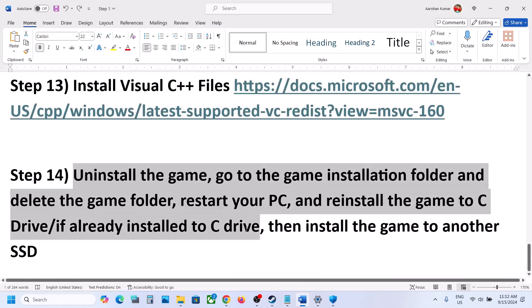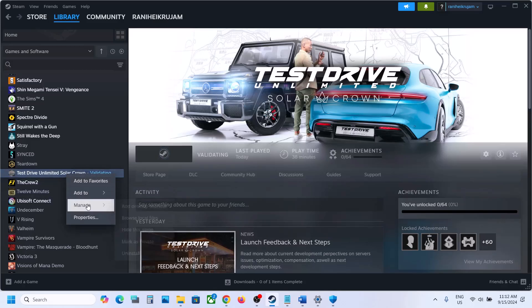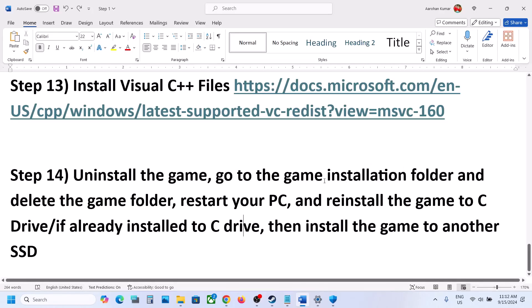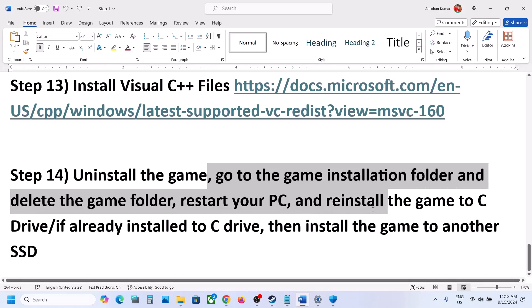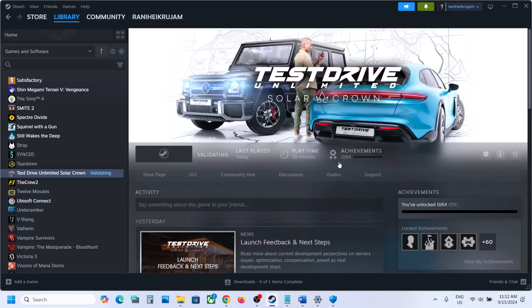The final step is to uninstall and reinstall the game to a different drive. Right-click on the game, select Manage, then Uninstall. After uninstalling, go to the game installation folder and delete the game folder, then restart the computer. If the game was on the D or E drive, try installing it to the C drive. If it was already on the C drive, try installing to another SSD. One of the steps shown in this video should help you get the game running on your Windows computer.